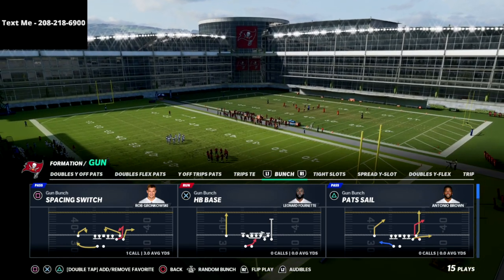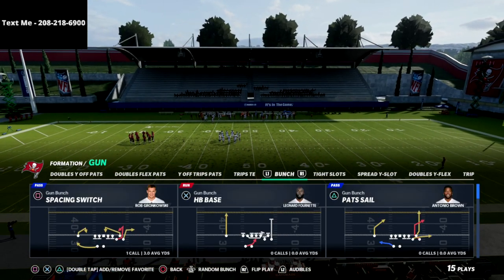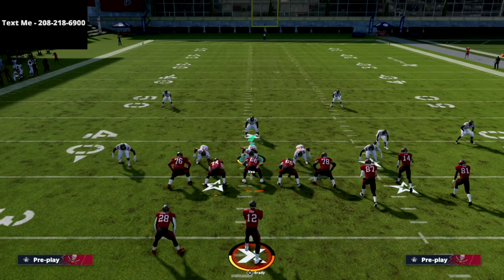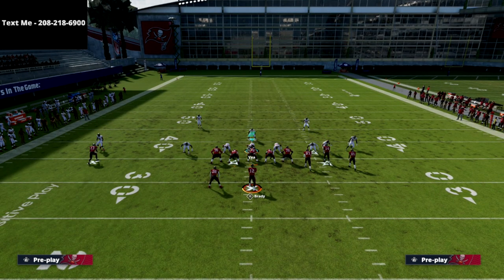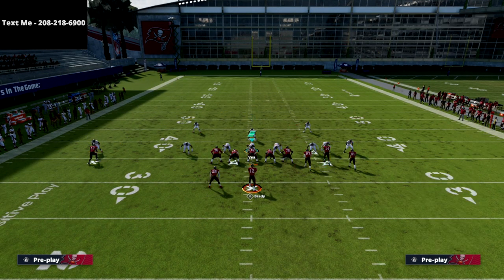The play I want to go over is Pat Sail, and the reason I think this is going to be the best play in Madden 22 is because of skinny posts. As a general rule, you want to run with your bunch to the wide side of the field. This is a really good beater — it'll beat every single coverage. The most important adjustment: put the running back on a table route.